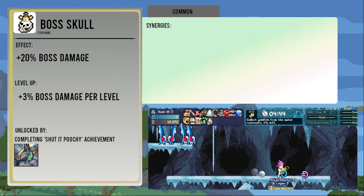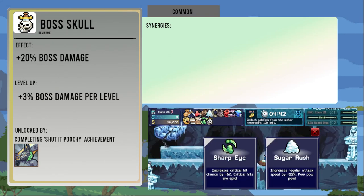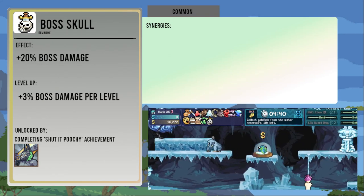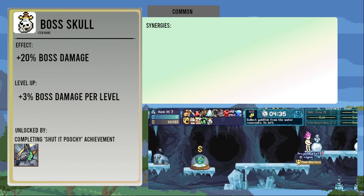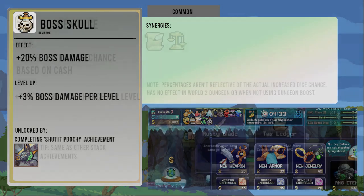The Boss Skull increases boss damage by twenty percent, which goes up by three percent per level. It is unlocked from the Shut It Poochy World One achievement for defeating Amarok. It's pretty self-explanatory — it's useful for getting big damage on bosses.